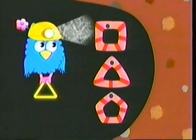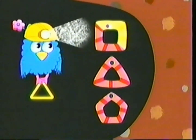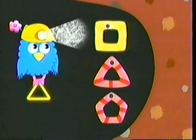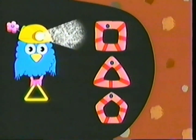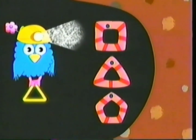Look at this shape. Let's count the sides. One, two, three, four. Four sides. Is this worm making a triangle? No. We're looking for the shape with three sides.